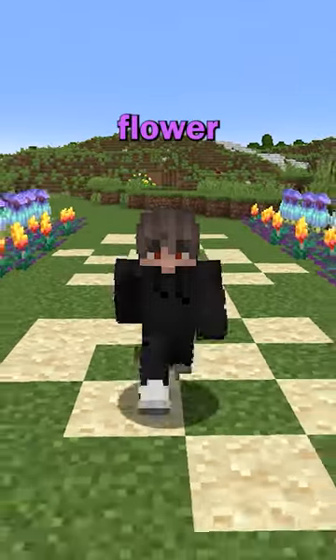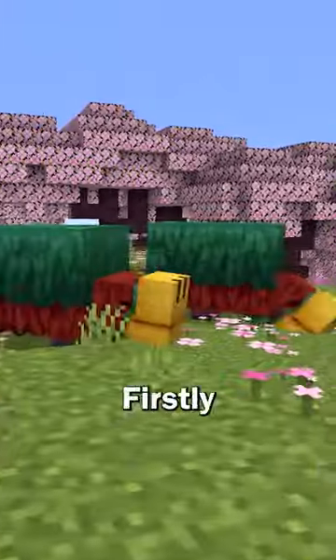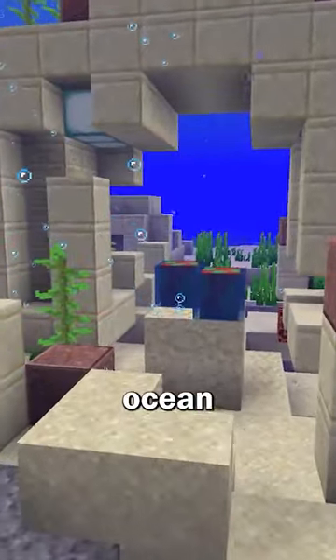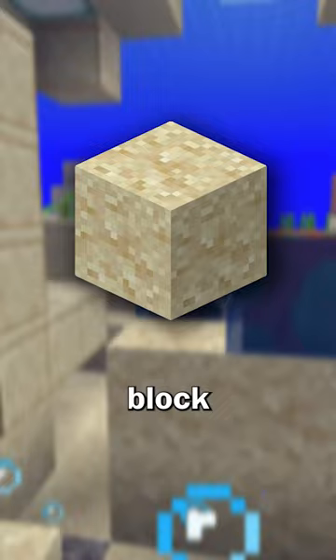Here's how you can make a torch and pitch flower farm in Minecraft. Firstly, you're going to need to get two sniffers. This mob can be hatched from an egg found in warm ocean ruins in the suspicious sand block.